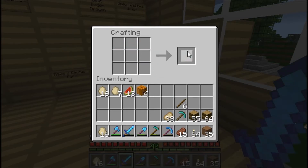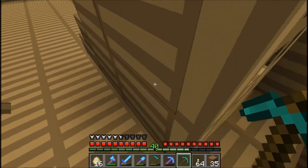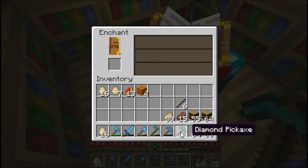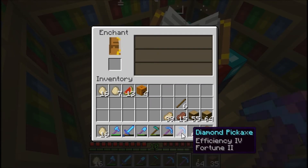Now let's make this diamond pick. I don't think I'm going to have to go mining again anytime soon. I'm going to have to make a new suit of armor, which is kind of bad. Efficiency 4, fortune 2 — it's not even that good.